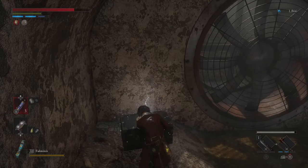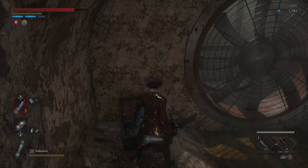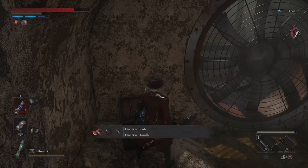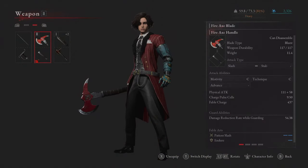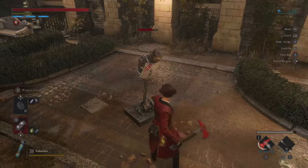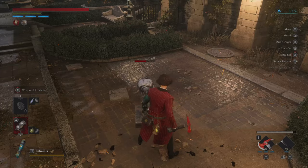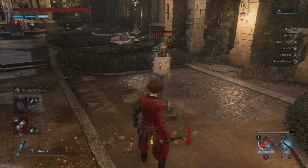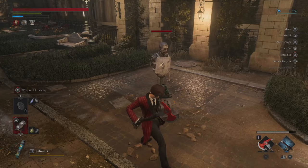This chest is going to have the Fire Axe Blade and Fire Axe Handle. This one I found to be quite a well-rounded weapon — it actually does a nice bit of damage. It's not as strong as some of the others I've come across, but boasts quite a bit of build flexibility, with both its scaling coming in at C for its technique and motivity. It also has a well-rounded skill set because of its Fable Arts — one of them is a defensive type and one of them is an attacking type, so that works out perfect if you're after a balanced type of build.